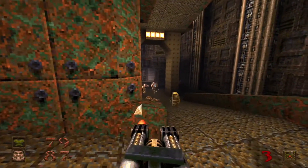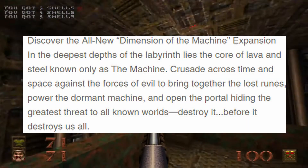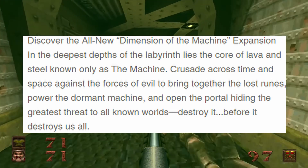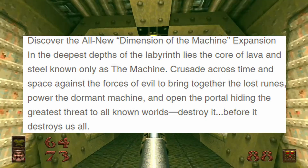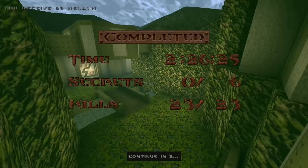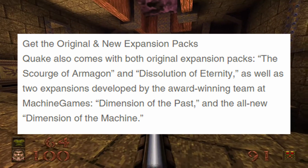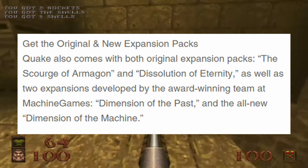We also get an expansion called Dimension of the Machine — in the deepest depths of the labyrinth lies a core of lava and steel. Crusade across time and space against the forces of evil. Quake also comes with both original expansion packs, Scourge of Armageddon and Dissolution of Eternity, as well as two expansions developed by Machine Games: Dimension of the Past and the all-new Dimension of the Machine.